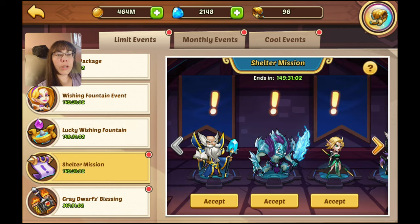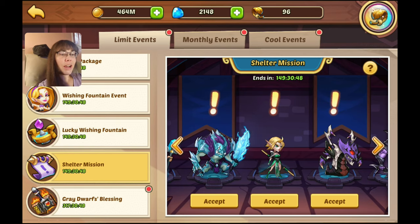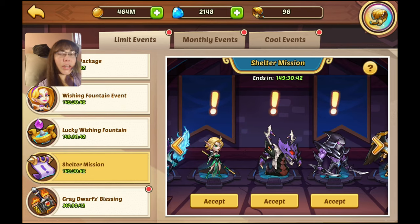We also have the Shelter mission which has some pretty great heroes in here. They've got Ormus for Fortress — he's a really good healer now. The only one in here that's kind of meh is Corpse Demon. Heart Watcher is great for PVE — really fantastic for that. And then Scary, he's really great for PVE too, especially if you get multiples of him — he's just beastly.